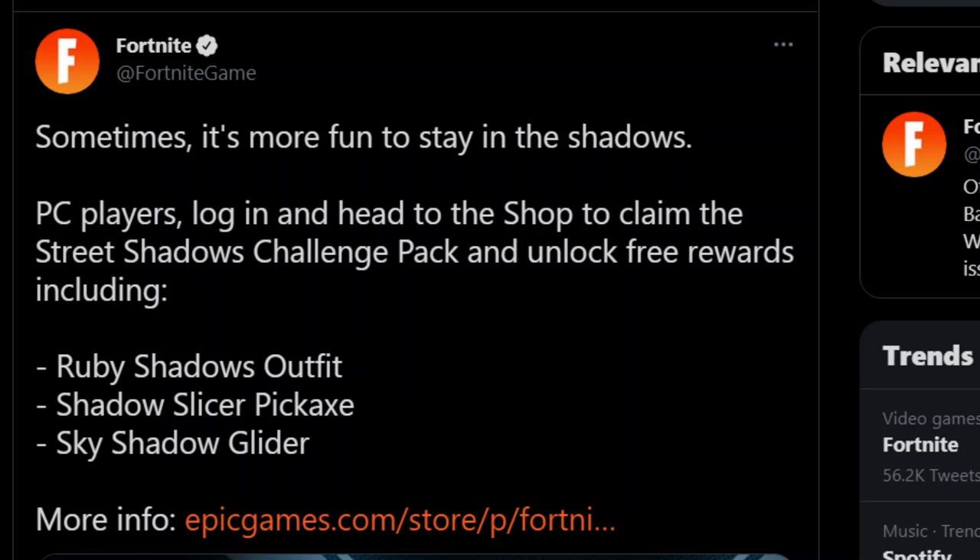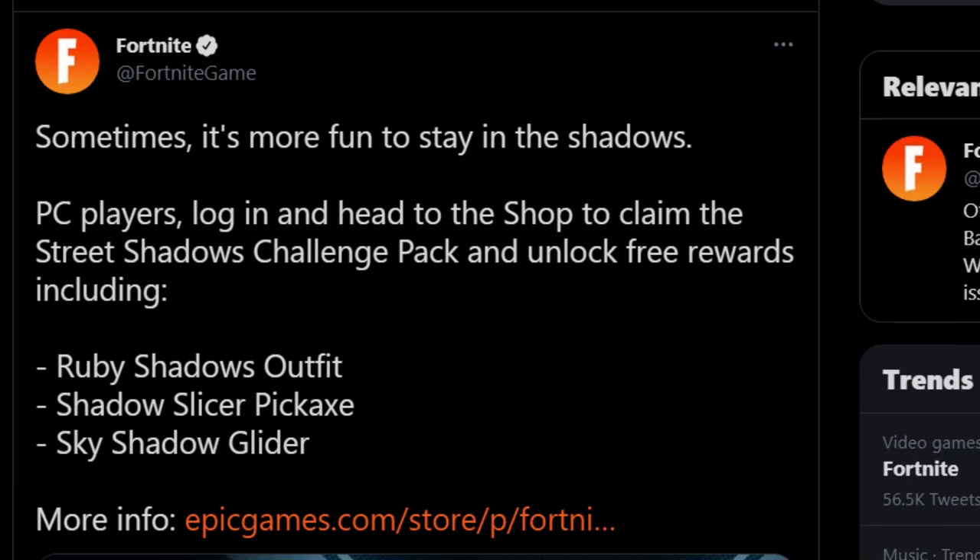However, there is a workaround to grab it on any console of your choice. In order to do this, you need a laptop, a phone, or any device where you can log into the Epic Game Store and add the item to your cart. It's totally free from the Epic Game Store, and then when you log in on your console — PS4, PS5, whatever — the set will be unlocked and you'll have the challenges available to complete.